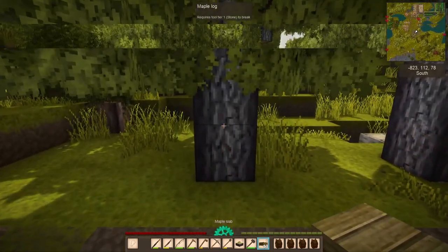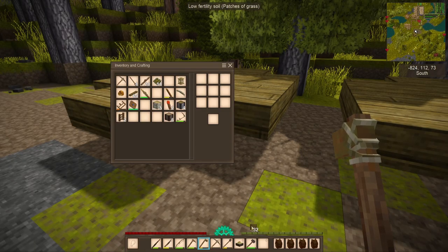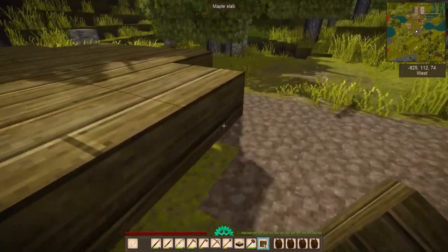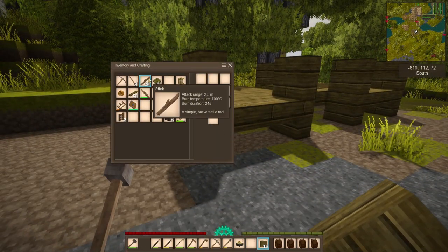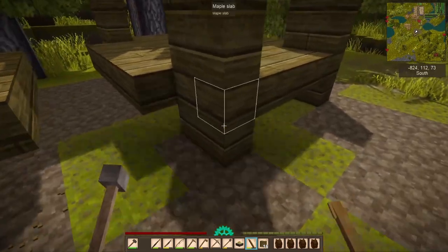This is what it looks like. I want to make another one identical on the other side - and there you go. Now for the walls I'm gonna be using a maple slab, setting them on all four corners just like this, and after that I'm gonna bring out my chisel and start chiseling a wing - a little corner on each. Let's have this done all around.